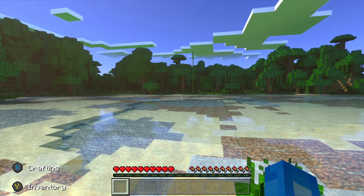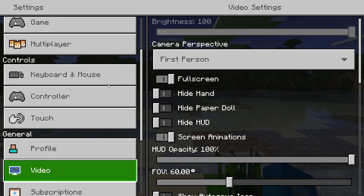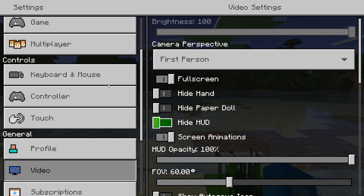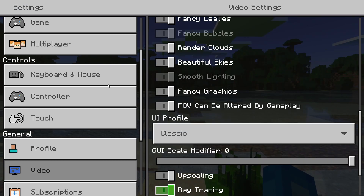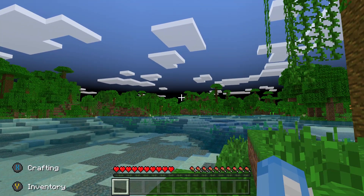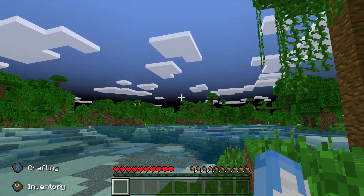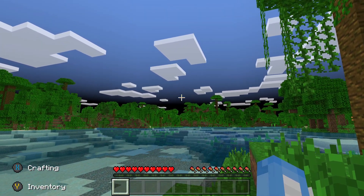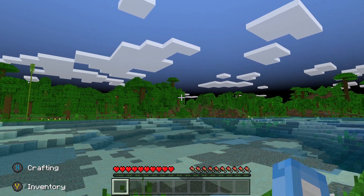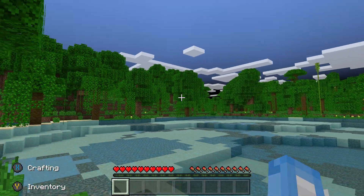Another thing to keep in mind is that when you want to go back to your normal graphics, you can just go back to Settings, go to Video, scroll all the way down, and disable Ray Tracing. That will revert back to the original graphics. The only difference I've noticed going back to normal graphics is the sky color looks a bit off — dark blue and black in the distance — but that's probably the only graphical difference I've noticed.